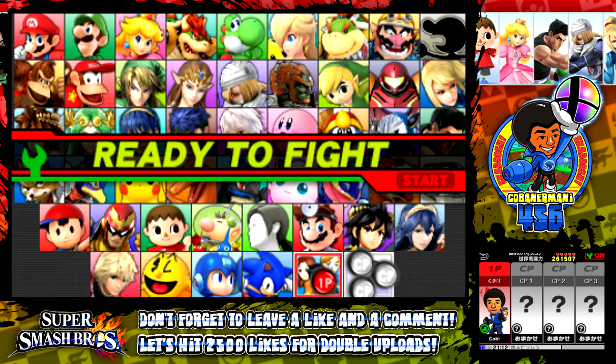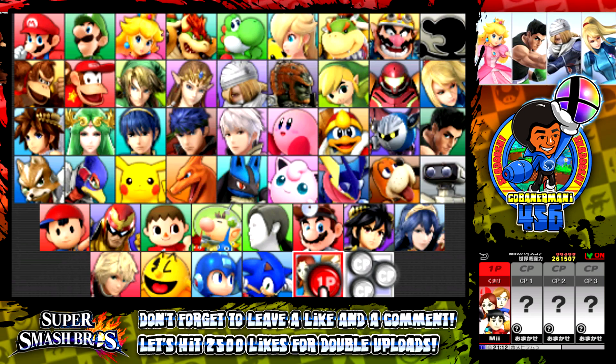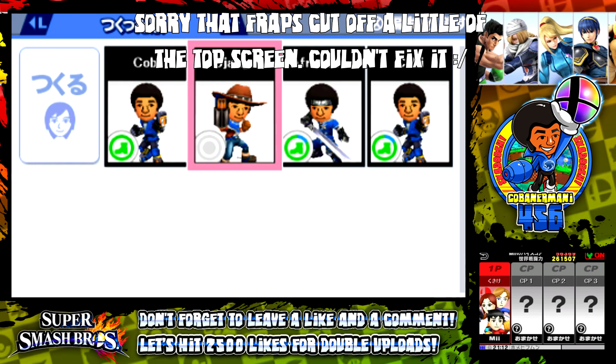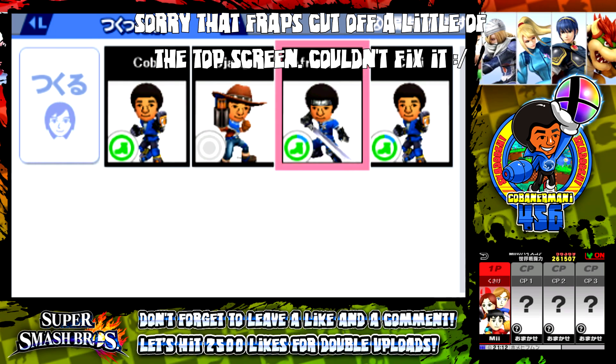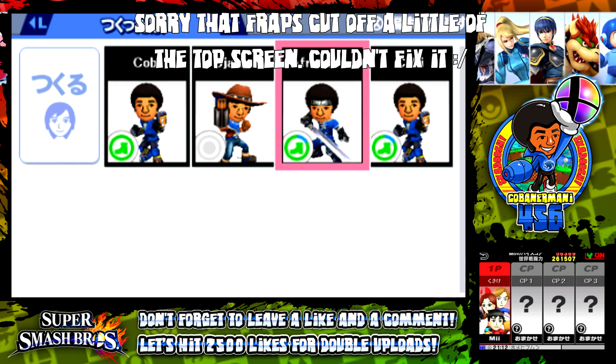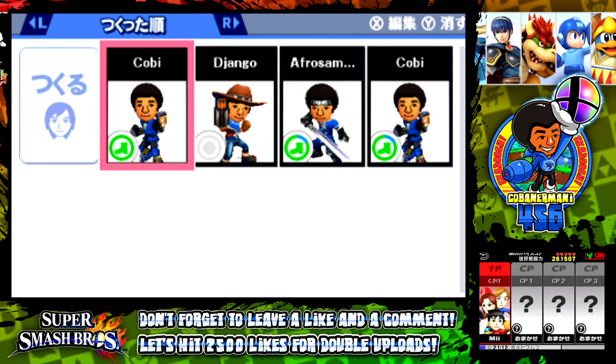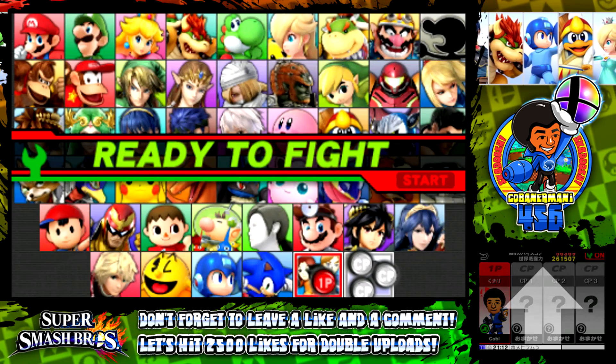So we're going to be playing with Mii Brawler right here, which is my favorite out of the trio. But see right here — I have Mii Gunner, which is Django from Django Unchained, and then I have AfroSam456, who is inspired off the Afro Samurai anime. But anyway, like I said, we're going to be playing with Mii Fighter right here.